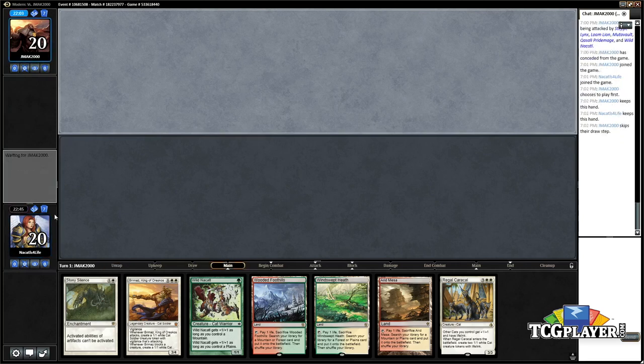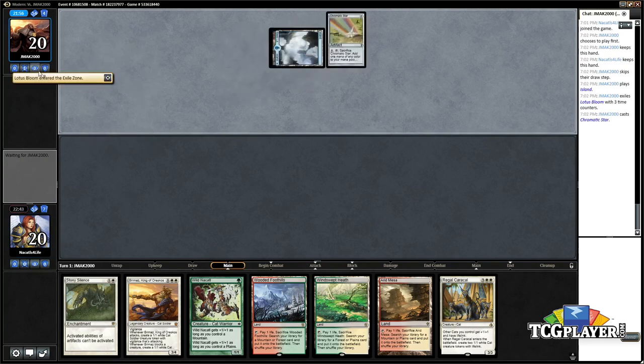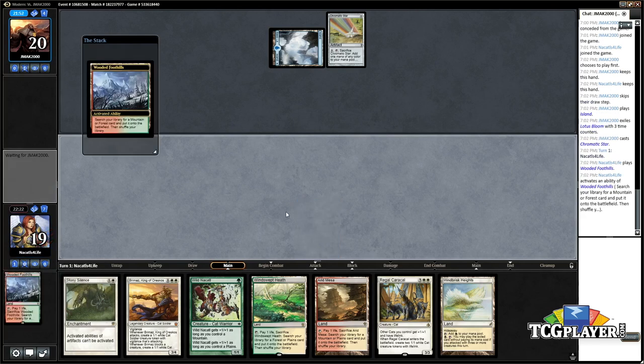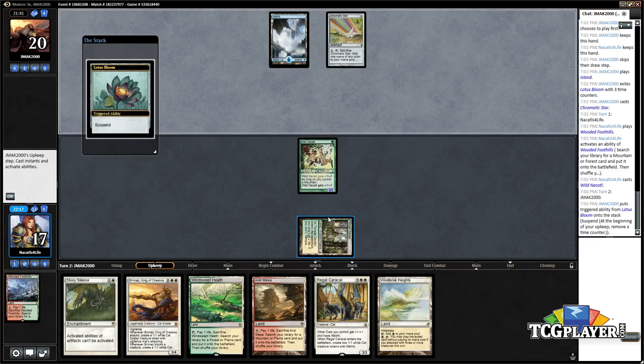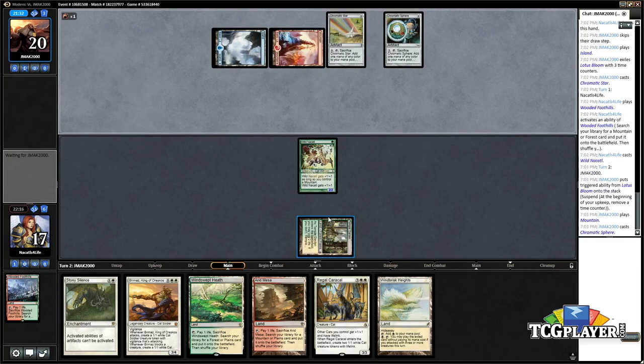This looks good, I'll keep. Curved Nacatl into Stony into Brimaz, sure. Lotus Bloom. Gonna do all this figuring out what my sequencing of lands is going to be. I guess we go green-white first. Old friend Wild Nacatl — won me a PTQ for Honolulu 2009 back when Extended was the format instead of Modern. I played an Naya Wild Nacatl deck: Molten Rain, Tarmogoyf, Nacatl.